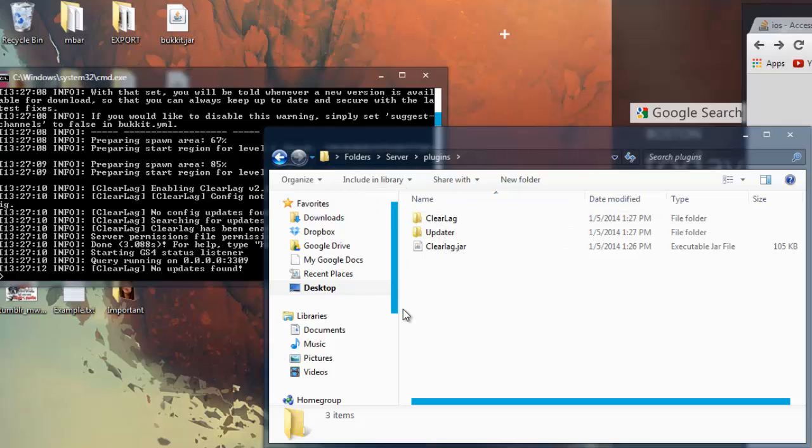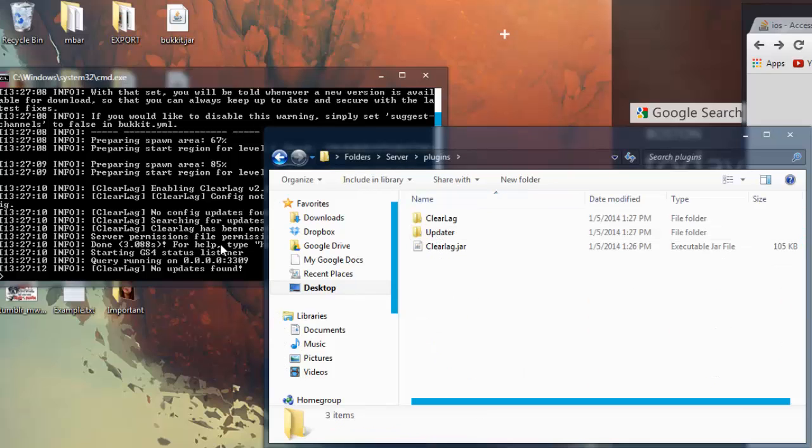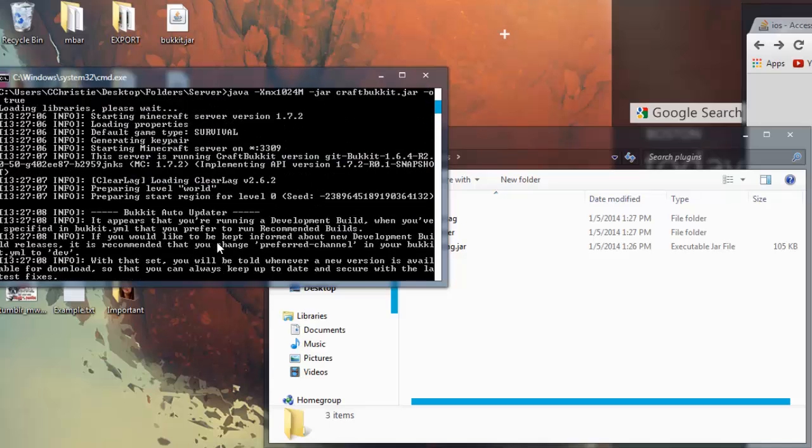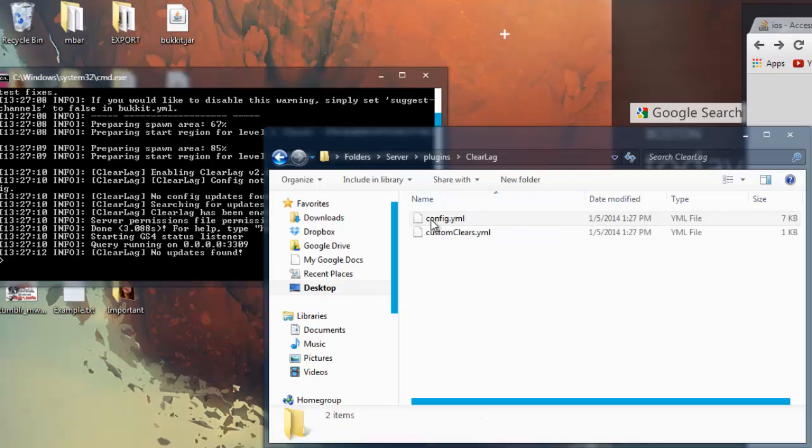So I have downloaded the plugin, put it in my plugins folder, and started the server. When I started the server it automatically created a startup file and along with it a folder. I've put a download link in the description — just as simple as that.